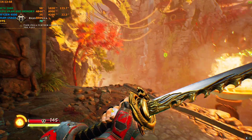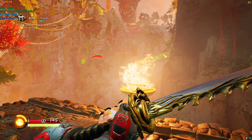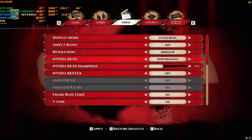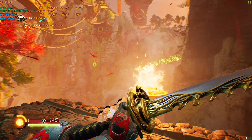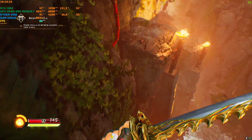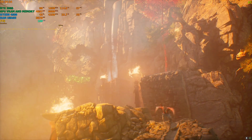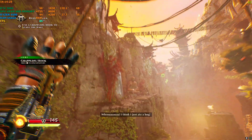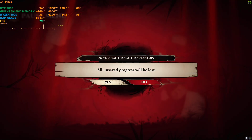Without DLSS we are getting around 50 to 60 FPS on 1440p high quality. If I activate DLSS on quality at 1440p it's now reaching like 80 — yeah, 80 FPS. Maybe 80 to 90 depending on the textures and scenarios. Now I'll activate the mod and exit the game.